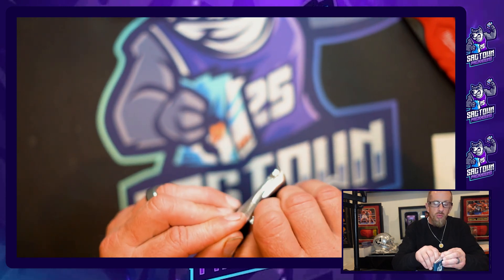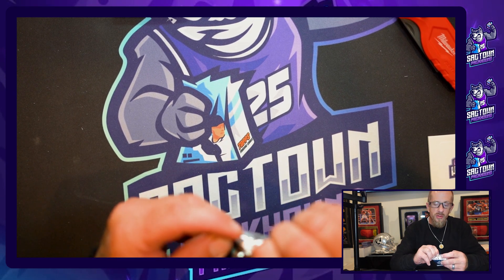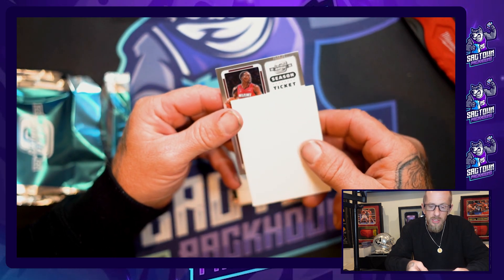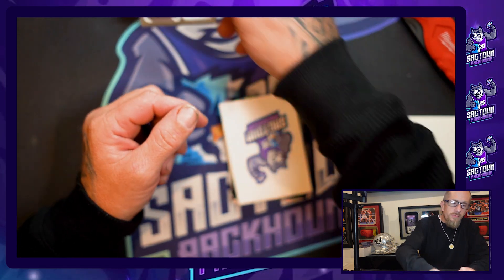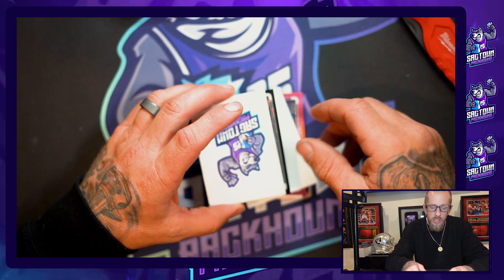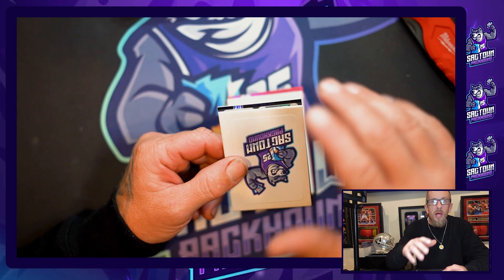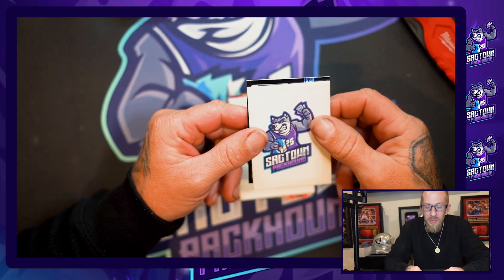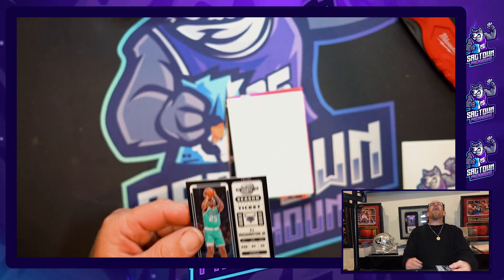That's our first pack. On the second pack, I'll try to save the auto for last — I wasn't sure where they put it in the last one, but now I know it's in the middle. First base card: Season Ticket Bam Adebayo — nice Miami Heat card, very very nice. And I see... is that a pandora? Oh my gosh y'all, we got a pandora! This is a case hit right here. Last year I pulled a case hit black pandora and it was Chris Middleton — come on baby, give me somebody big!